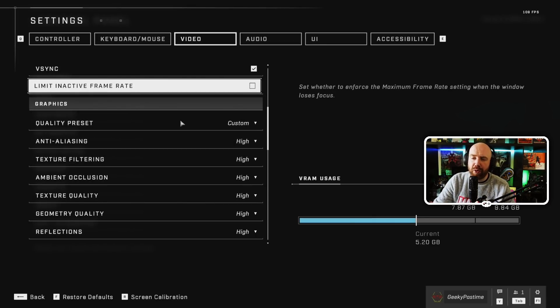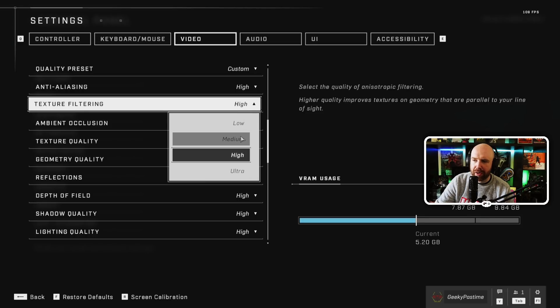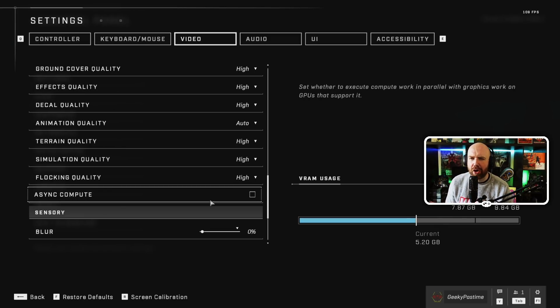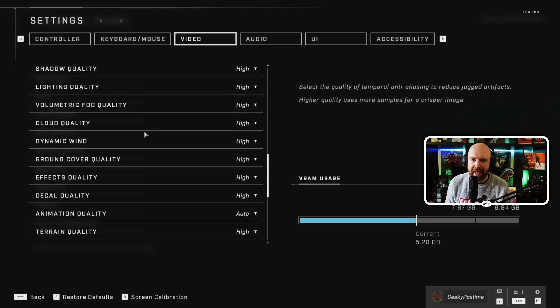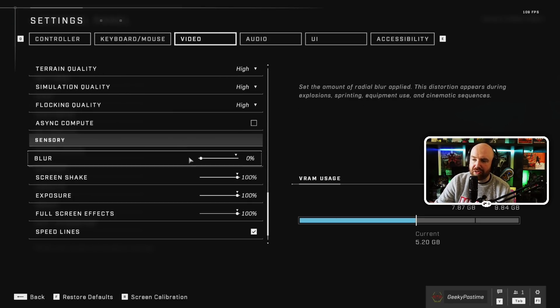For the graphics settings, all of these seem like you can leave them pretty high without too many problems. A lot of them only go low, medium, high, and ultra - or some only have low and high. I had everything on high by default and the game looks and plays great. Generally with PC games, putting it on ultra doesn't make that much difference to how it looks but can sometimes have quite a profound effect on performance. Things like effects quality, volumetric fog, lighting quality, and shadow quality might hit your frame rate when there's a lot going on. On a 3080 with everything at high I can get generally about 120 frames per second running at 1440p.